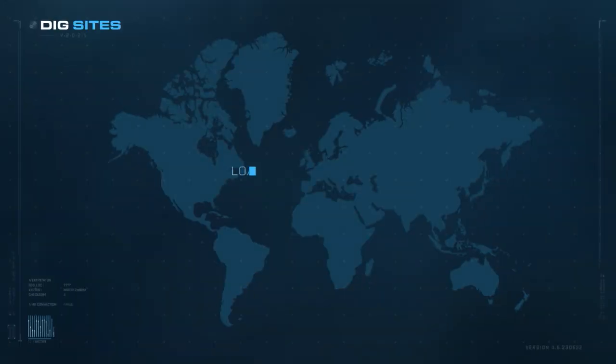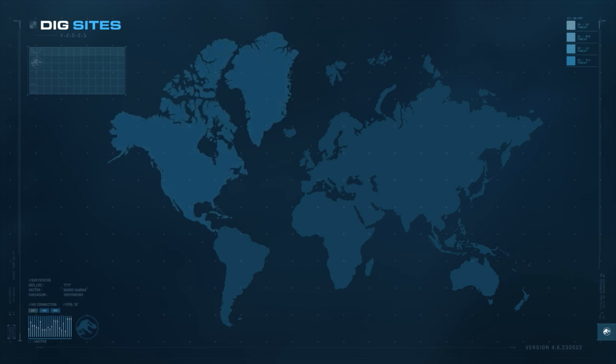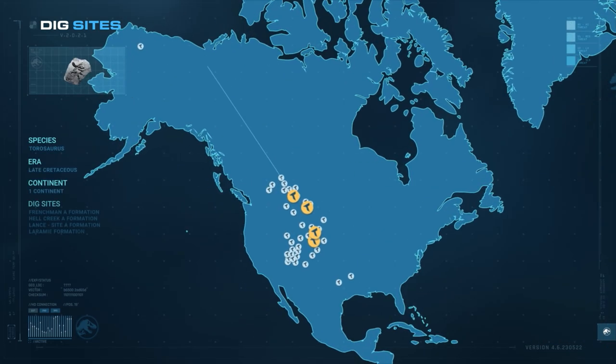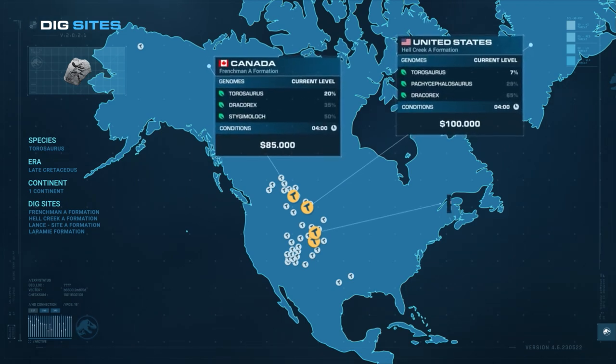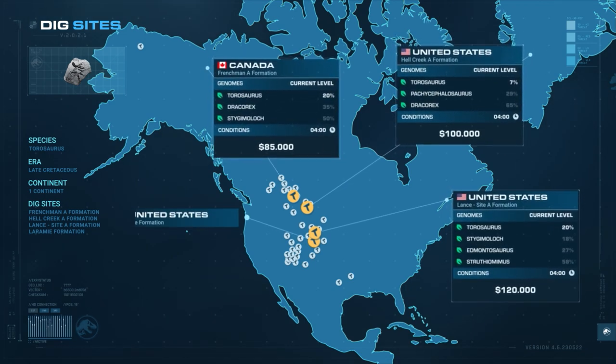Fossils of Taurosaurus can be found in four different places in North America. The expeditions require one to five logistic skill points, while the costs range from $85,000 to $340,000.